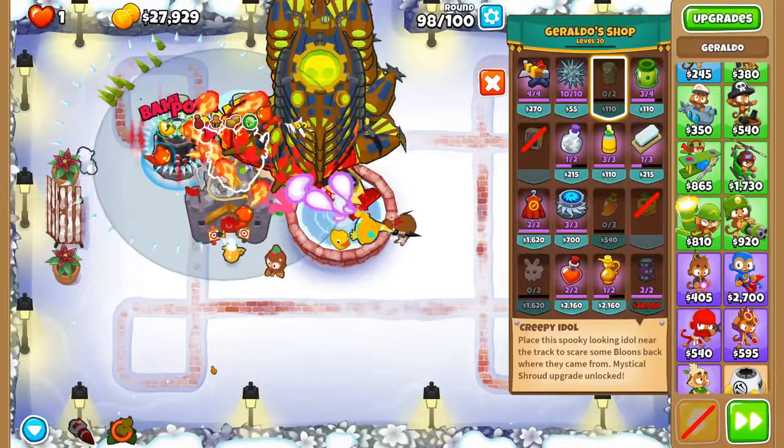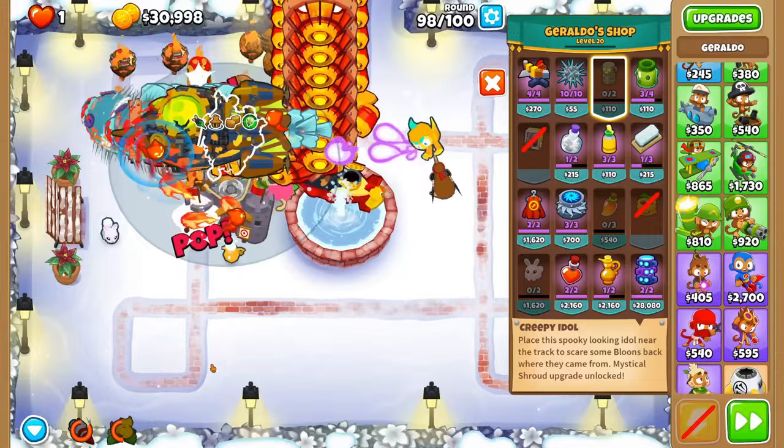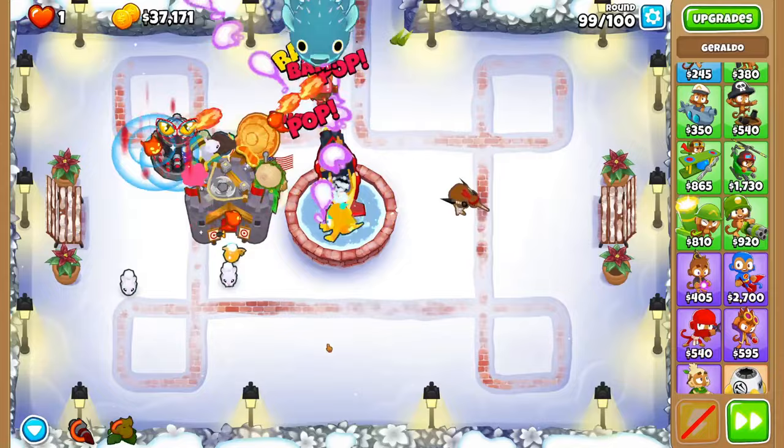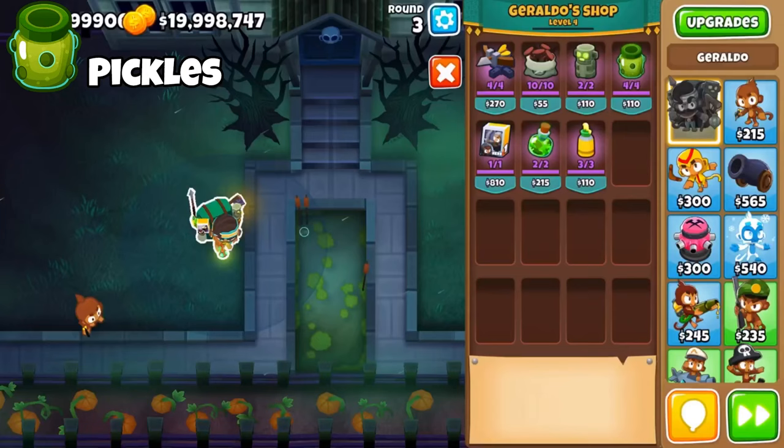This is particularly strong on bloon-heavy rounds like 94, 96, and 98, causing it to almost always be a value purchase in these late rounds. One little secret is that you can sell this totem even in CHIMPS, and this will drop a layer of Unstable Concoction on nearby blimps for free as long as Geraldo is level 18 or higher.